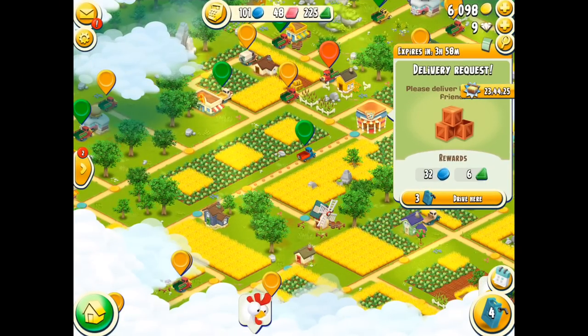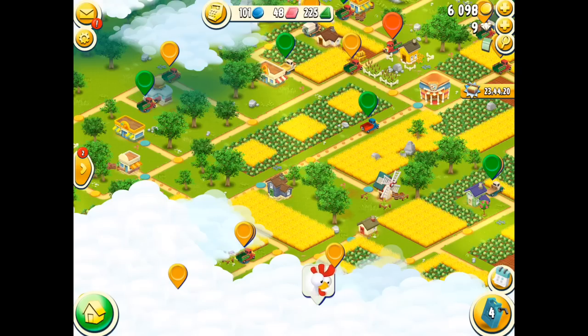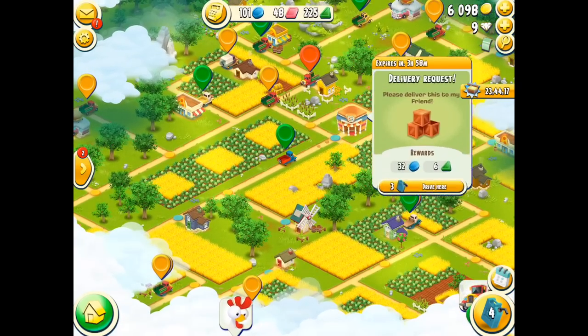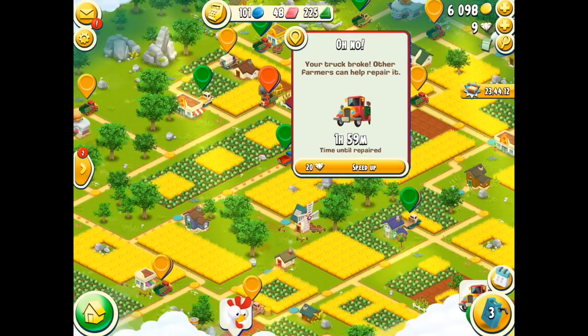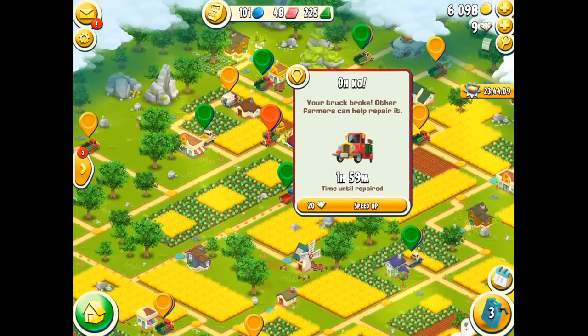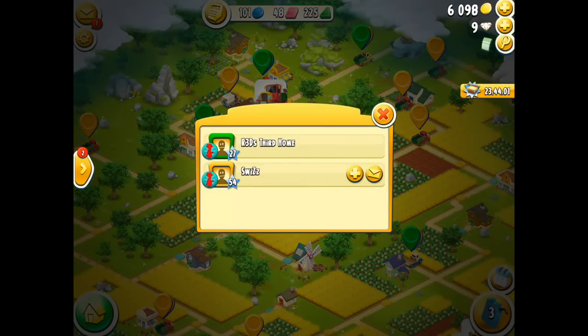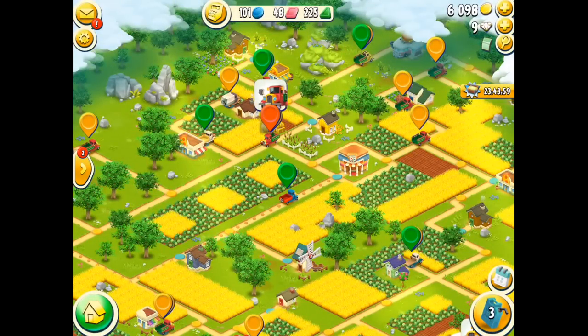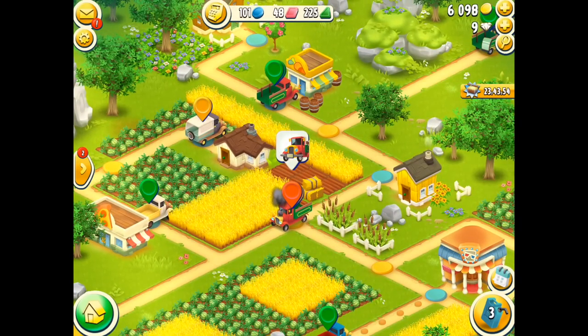Option number two is a cool-down and wait period. I'm not so keen on this one because it does take a bit of time. My truck is going from one location to another and once I've chosen my route it breaks down. The cool-down period is an hour and 59 minutes, or I can speed it up. If I don't want to speed it up I can wait — the clock just ticks down, or maybe someone else can come along and repair my truck. The valley is not something you need to rush, so I'll just come back later.